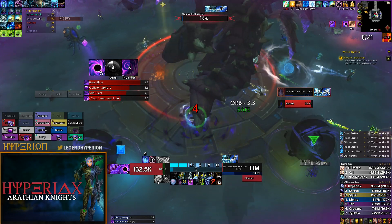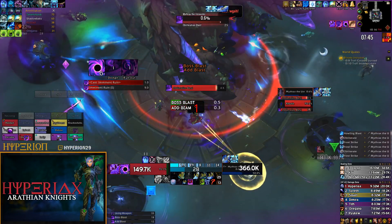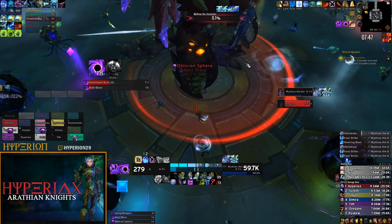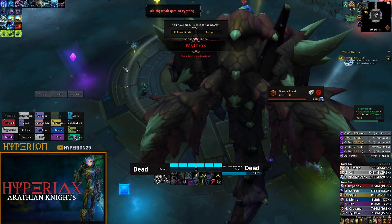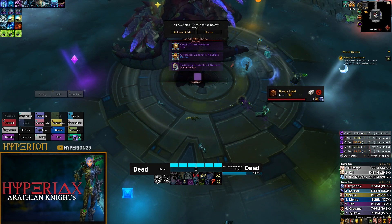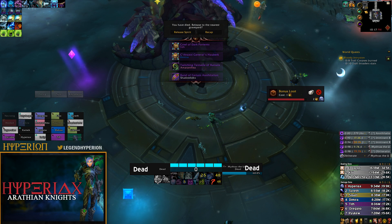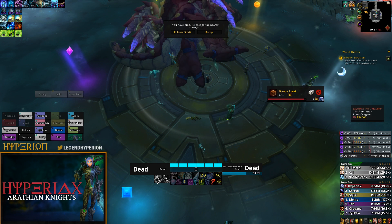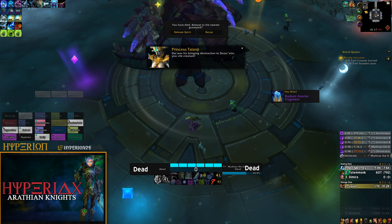Other than that, there aren't many variations. If you're progressing, use your big damage cooldowns on targets that are actual DPS checks — like the two adds that spawn in the main phases — rather than saving them for the intermission phase where the small adds get cleaned up anyway and don't pose as much of a problem.